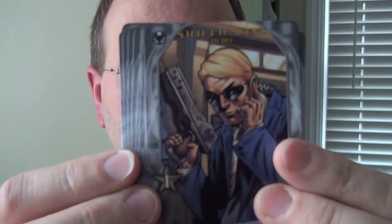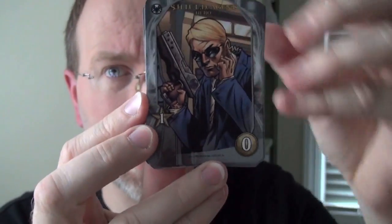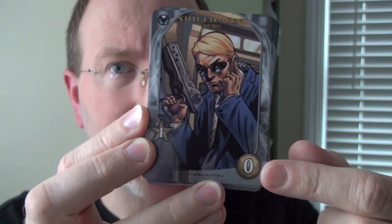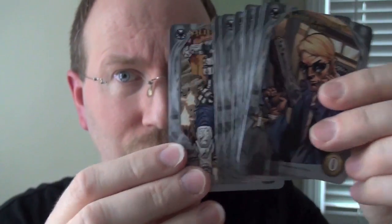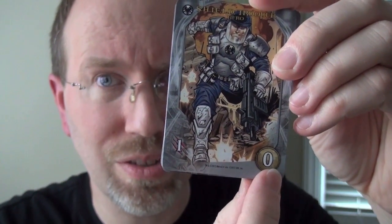Each player starts the game with a set of wimpy S.H.I.E.L.D. characters — those are agents and troopers. Cards have a cost shown on the right, which is the number of recruit points you need to add that hero to your deck. You start with some recruit points and some attack points, but these starting cards are zeros — you cannot add more of them and you don't want to anyway because they're kind of feeble.